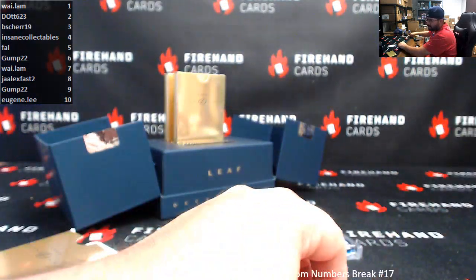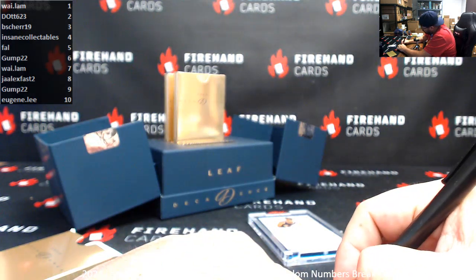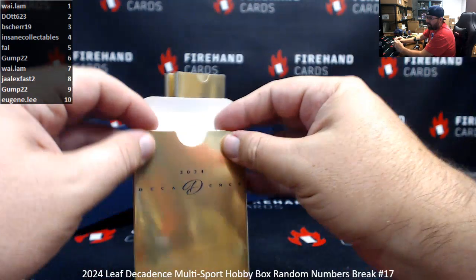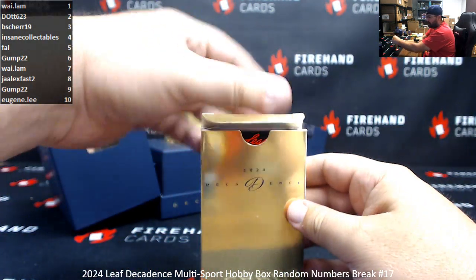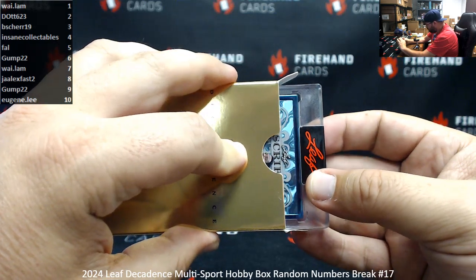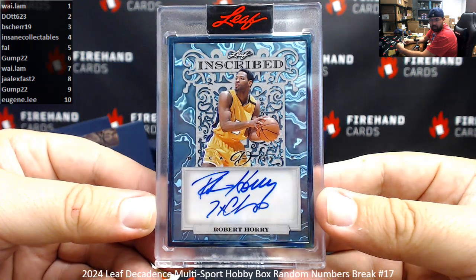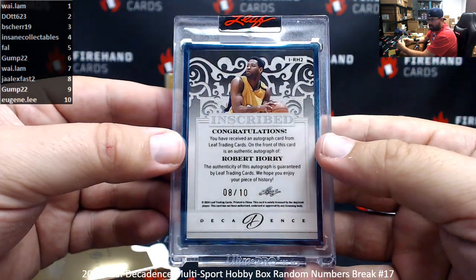More like a toaster — yeah, that works too. Except I can do it real slow, whereas a toaster pops up really fast. Number 2. This will be a version numbered to 10, I think. It's an aqua. Robert Horry, inscribed auto, 7-time champion — has the most rings by a non-Boston Celtics player. 2 with the Rockets, 3 with the Lakers, 2 with the Spurs. Serial number 8 of 10. Number 8, going to Ja Alex Fast 2.